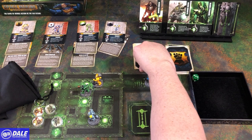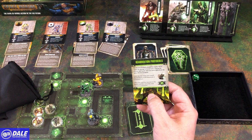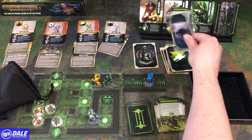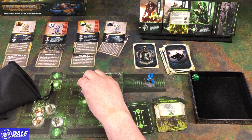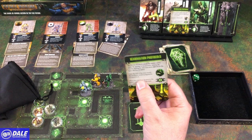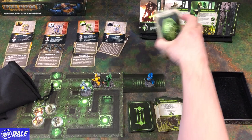Necrons — our Immortals now have a resilience of 5 until the end of the next round. Reanimation Protocols — our Lich Guards have a resilience of 6. And another round.